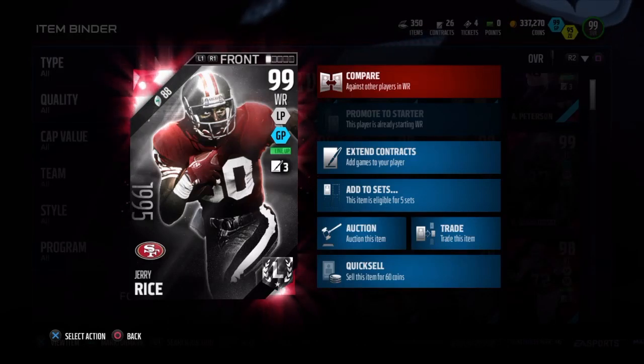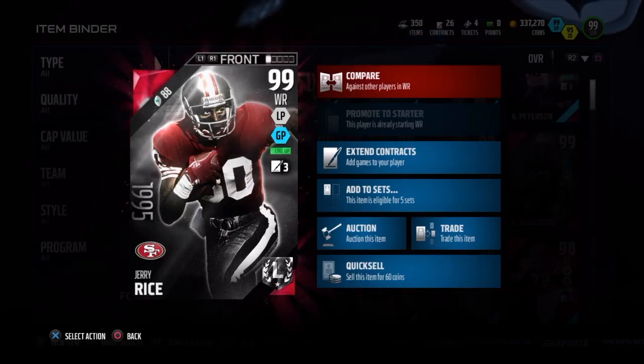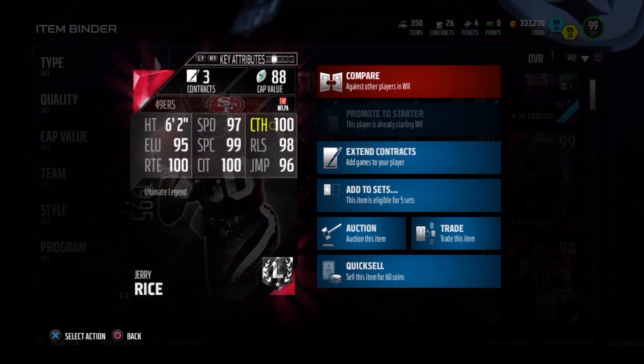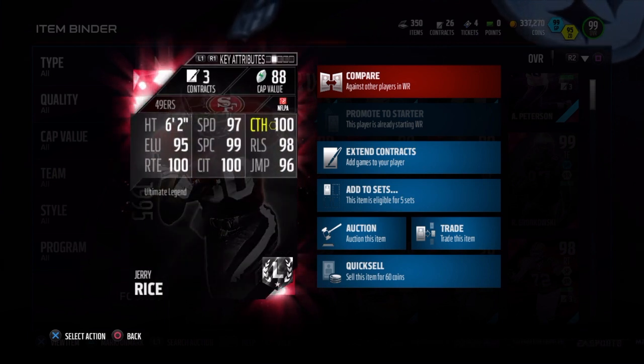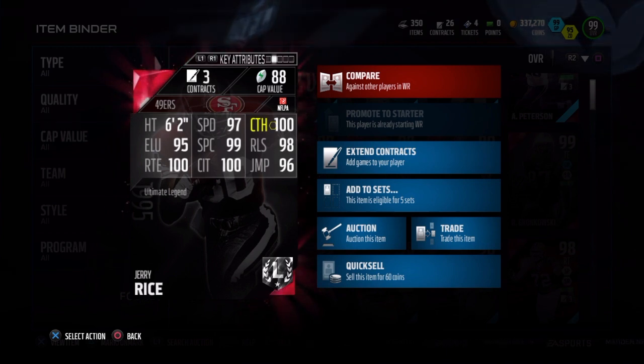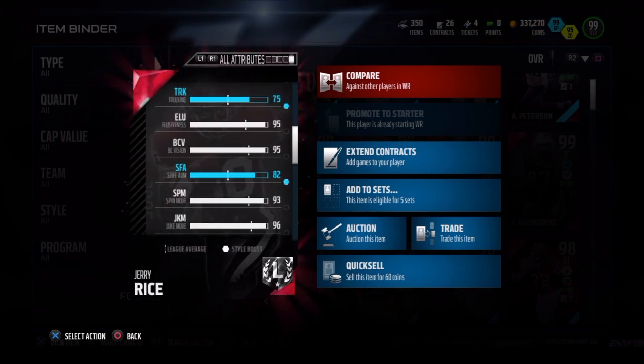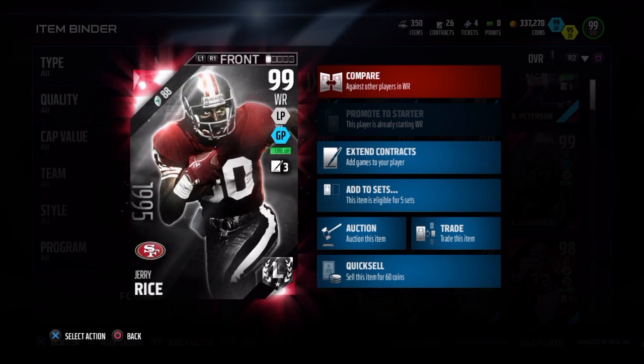Today we've got Ultimate Legend Jerry Rice, 99 overall, dual style, long pass grinder, pound style. He's 6'2 with 97 speed, 100 catch, 98 release, 96 jump, 100 catching in traffic, 99 spectacular catch, 95 elusiveness, 100 route running, a 93 spin move, and a 96 juke — which you'll see in the review. The guy is amazing in open space.